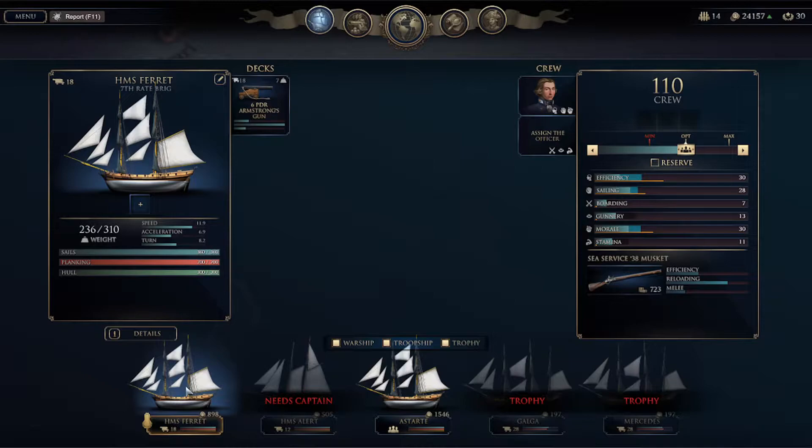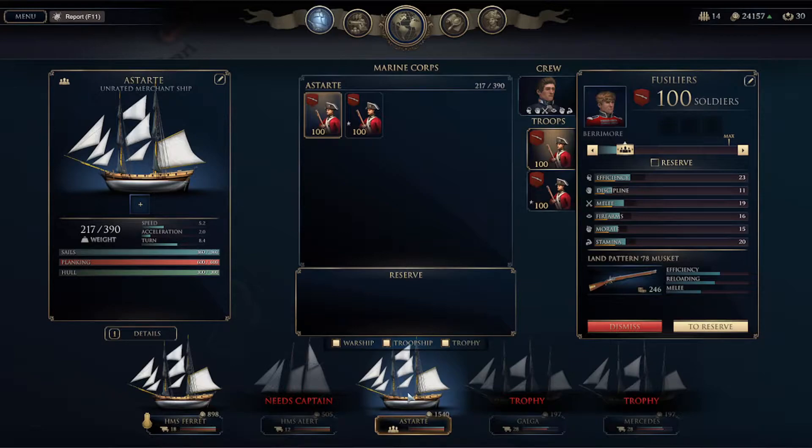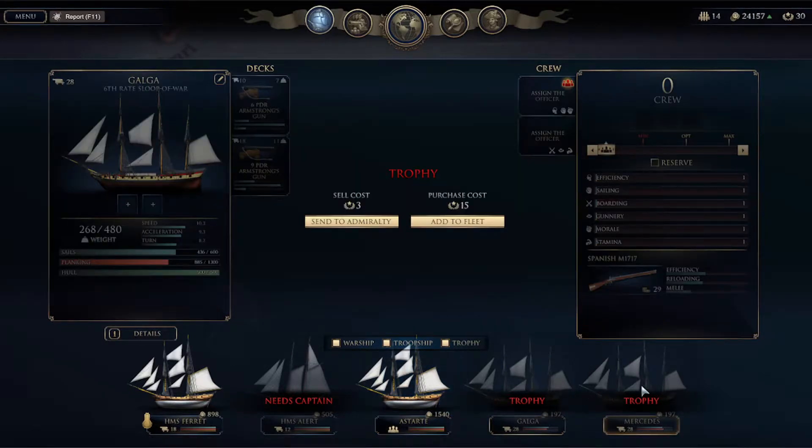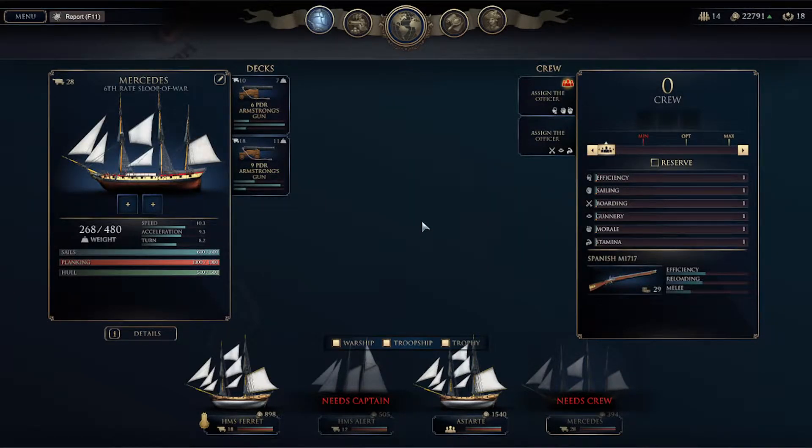We have the HMS Ferret, that's my ship, we have the HMS Alert, that is also one of the ships in my fleet, and this troop ship here. We've also got these two ships that we captured, so we can either send them to the Admiralty or add them to the fleet. It costs to send them to the Admiralty and add them to the fleet, so I think I'm going to send one to the Admiralty and add this one to the fleet.